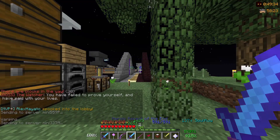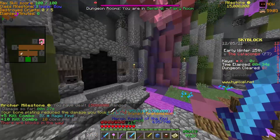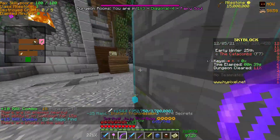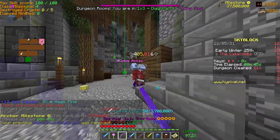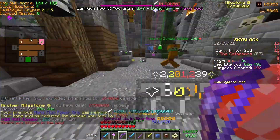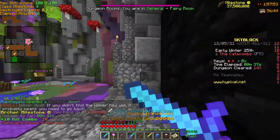The steps for frag running: first, identify the room you're in and figure out if you need to kill a mini boss or kill a certain number of mobs on that floor of the dungeon. Then get the blood key or wither key and progress from there. That's basically it.